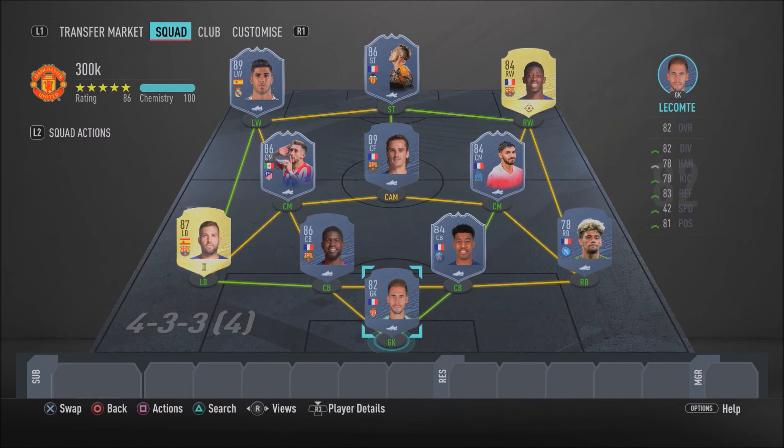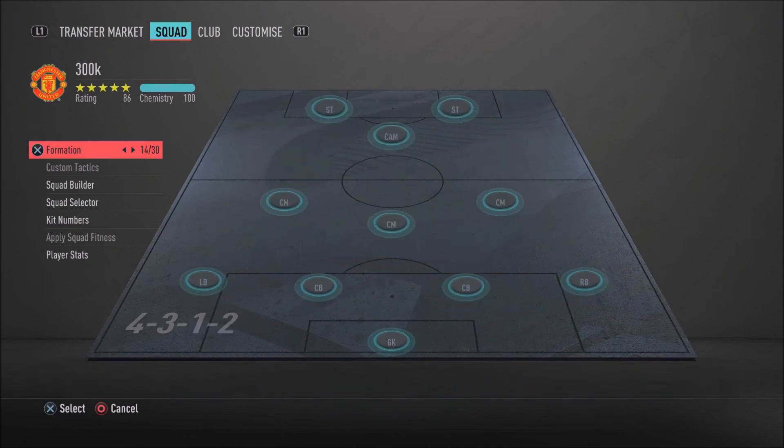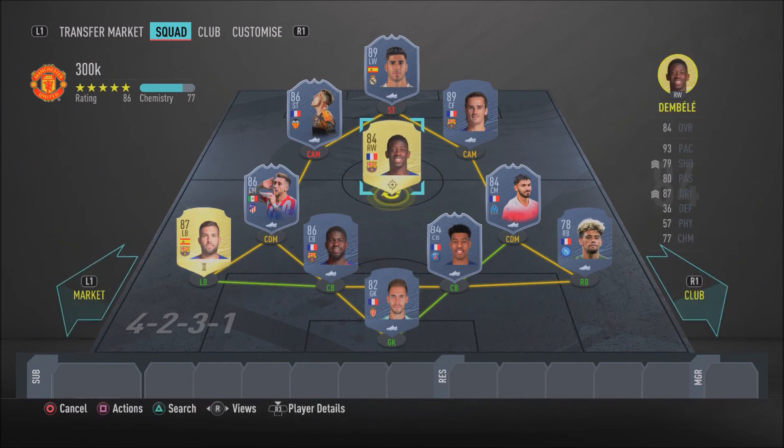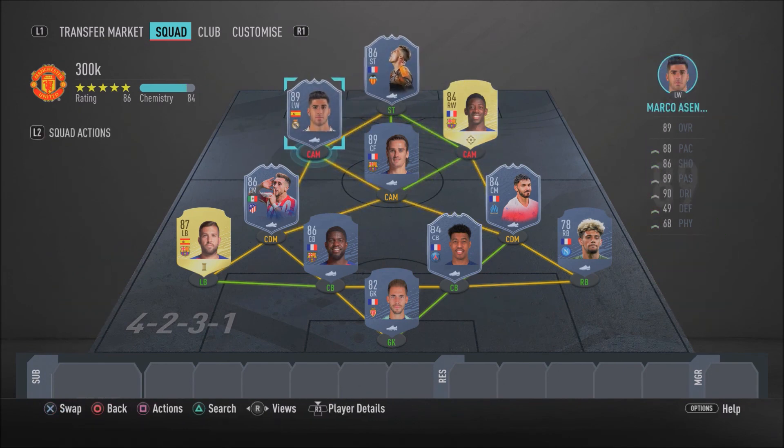There's an alternative formation you can use if you don't like the 4-3-3-4 variation — the 4-2-3-1. Set it up with Asensio as left CAM, Kevin Gameiro at striker, Ousmane Dembele at right CAM, Griezmann in the central CAM position, and then Sanson and Herrera as the two DMs. The defensive line stays the same. You can switch to this formation in game by creating a custom tactics preset.